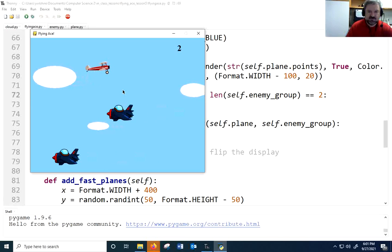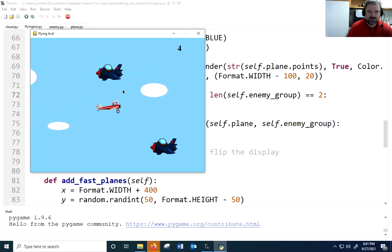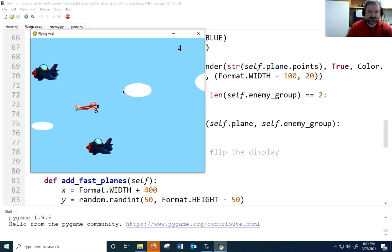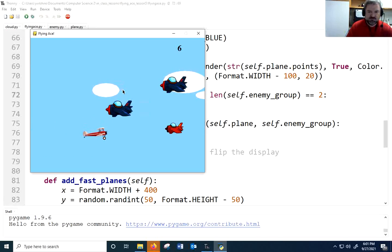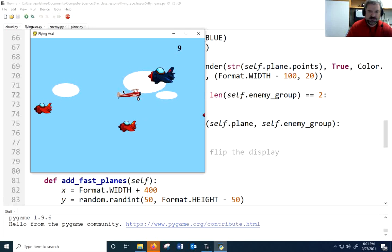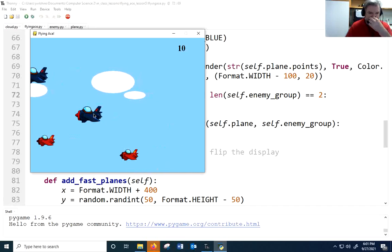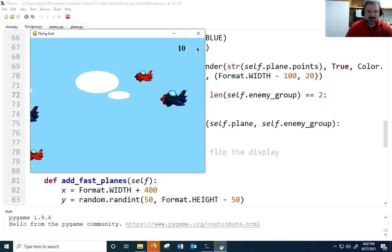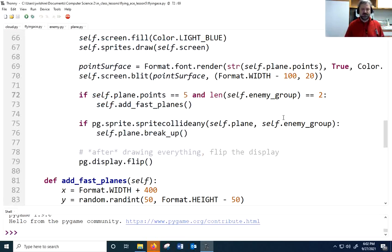After a couple more points, there's the fast plane — and another one. As you can see they come in quickly and things get more challenging. I got ten points; it's still a bit easy but we'll work on that. See you in the next video.